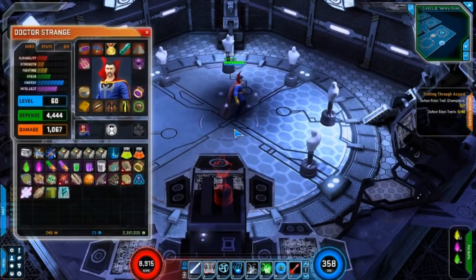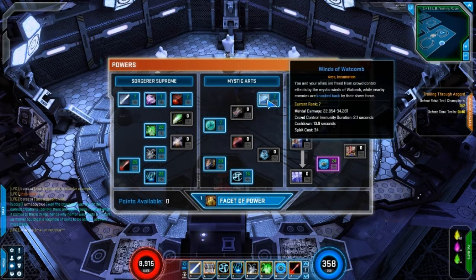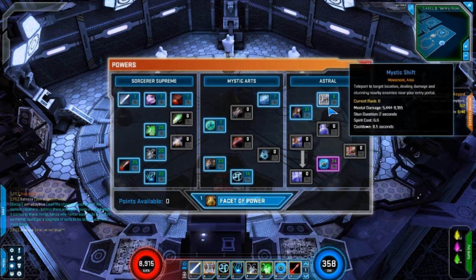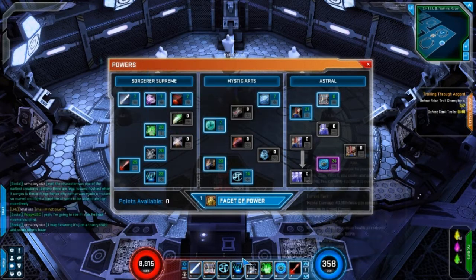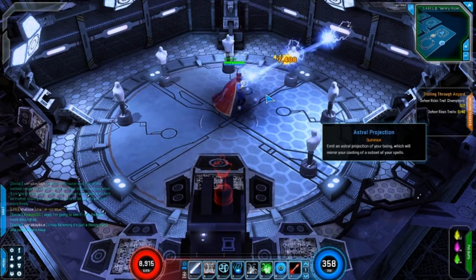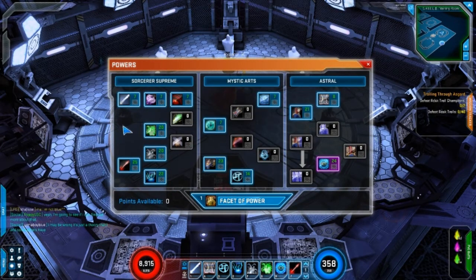So let's go into the power tree. As you can see, we've obviously got the starting powers — I've already got one point into them. I've actually got a point in this which I don't use anymore, so I'm probably going to use a retcon device at some point to get that point out of there. But really I'll just run through each of the powers. I've got this basic on the left click, even though I don't normally use the left click. I don't actually use this power — it's just there because I don't want an empty space, and it's useful sometimes.